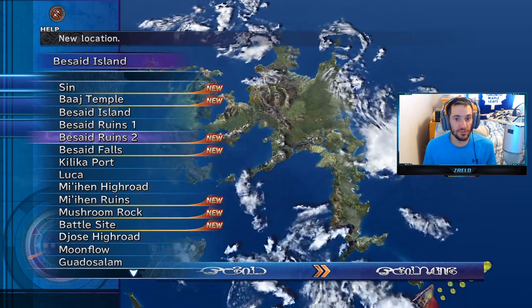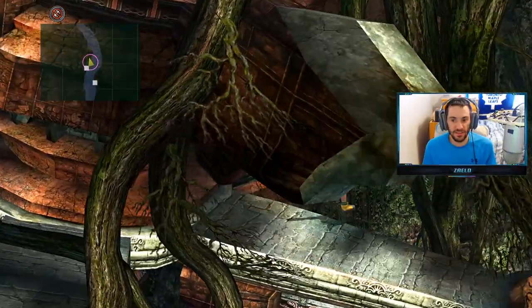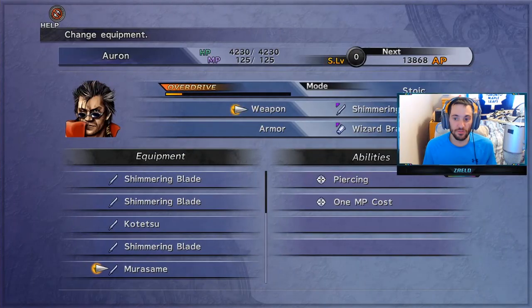This time we're going to Besaid Ruins number two. This is going to get us the Murasame for Auron, and this will have Piercing and One MP Cost.